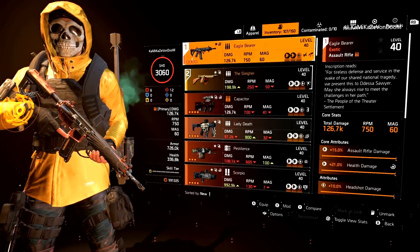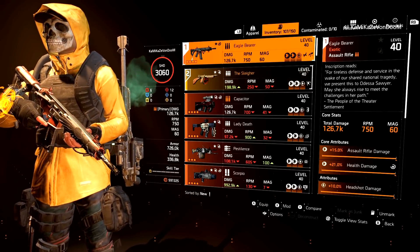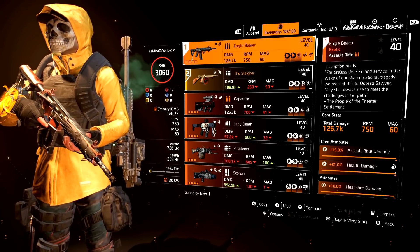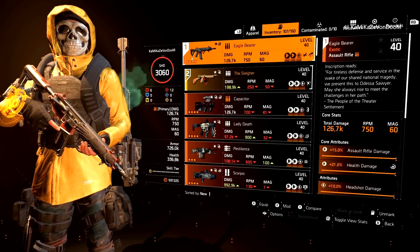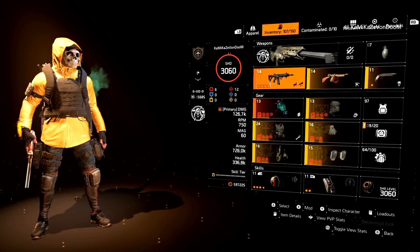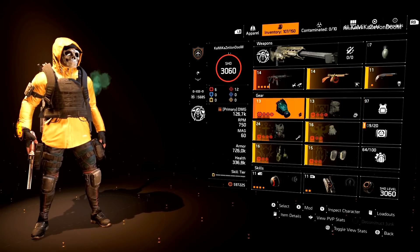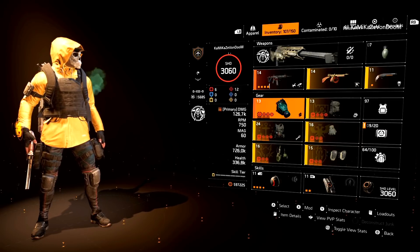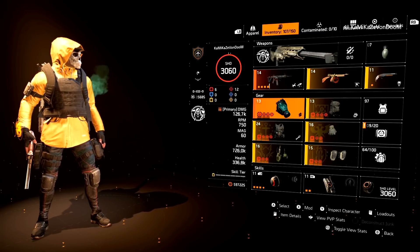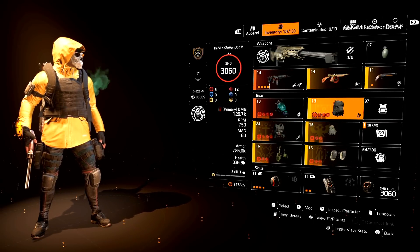On Xbox before the PTS, my Eagle Bearer is at 126.7k. You'll see in the gameplay that it goes up to 165k. On my Twitter you already saw the screenshots from PTS phase 2 where I was at the base of ops with this exact same build and my base damage was up to 165 — it was insane. With all reds the armor sits at 726k, and in the gameplay it goes up to 890k. So weapon damage goes up about 40k and armor goes up about 170k.